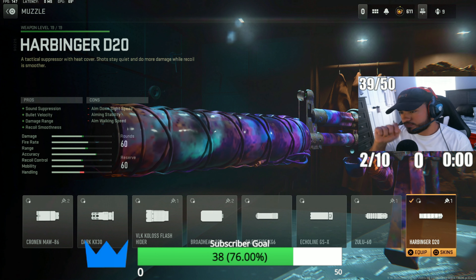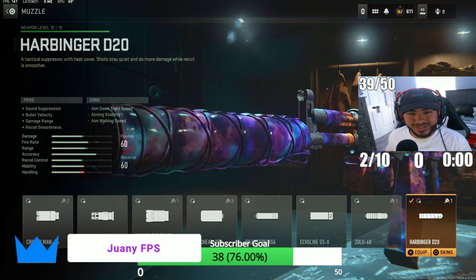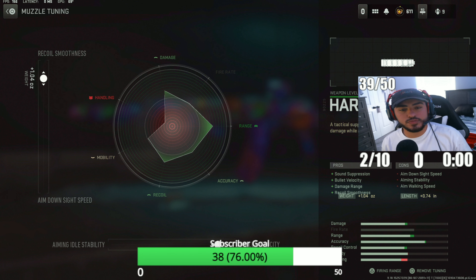For our next attachment we've got the Harbinger D20 silencer. I like this one because you stay silent around the map — it's going to increase your damage range and bullet velocity, which is key for the Kastov 545. For the tuning, make sure to put your recoil smoothness to 1.04 and your bullet velocity to 0.74.